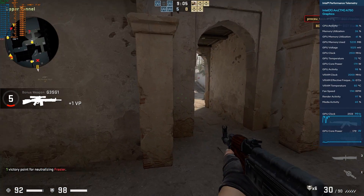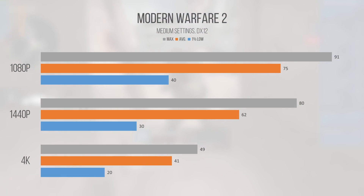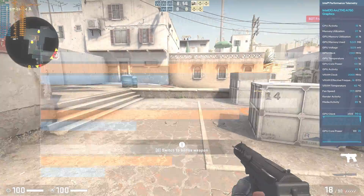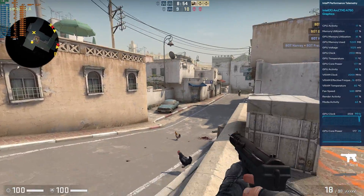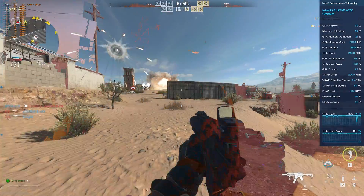For newer titles that utilize DirectX 12 and/or Vulkan, the performance will improve dramatically, thanks to these newer APIs favoring lower level access to the hardware. In general, this translates to better shader occupancy and an overall improvement to the graphical processing efficiency and feature set found within your GPU.